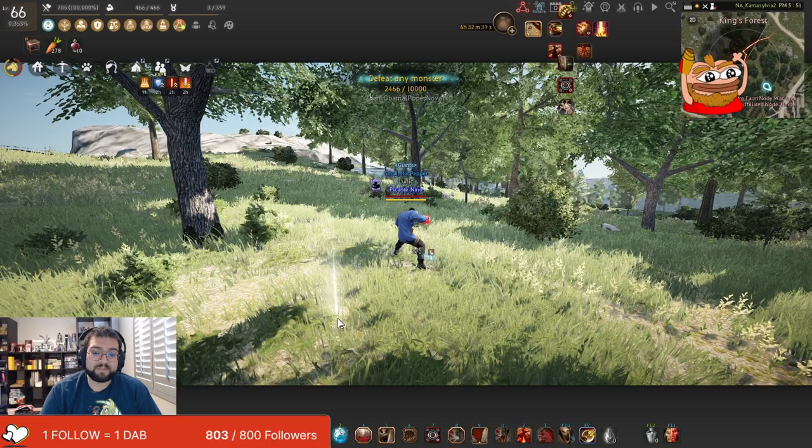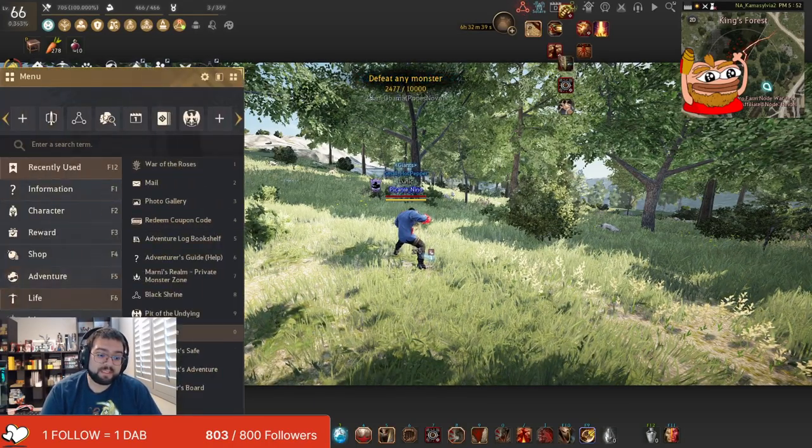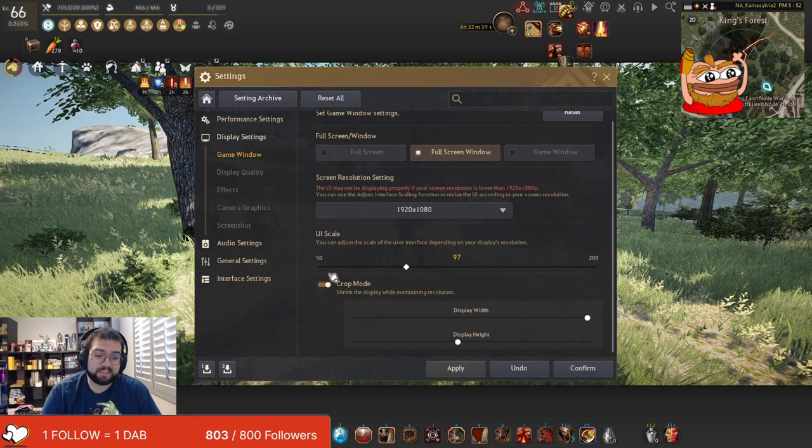Before we even jump into it, let me show you guys how to activate Crop Mode. If you're on the new menu, you just go down here and go to Settings. Then go to Display Settings, Game Window, and scroll all the way to the bottom — they should have Crop Mode enabled right here.